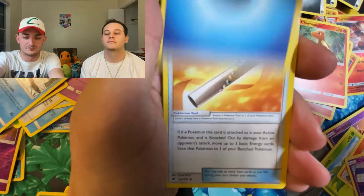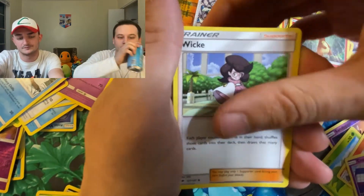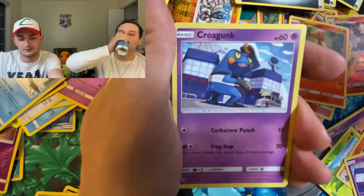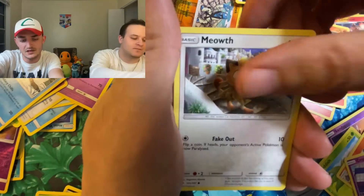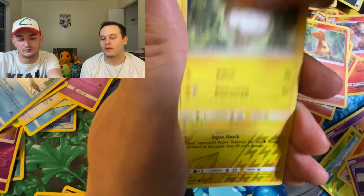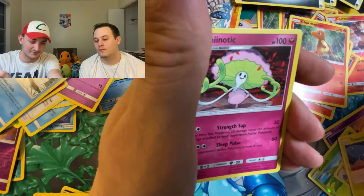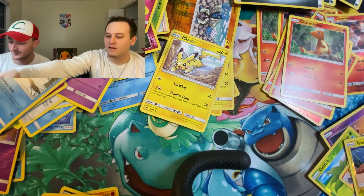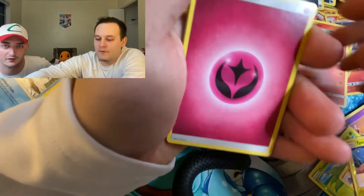Hopefully pull something really good out of this because Dougie's got both — two of the three good holos and at least one more holo than I do. Dougie's always getting all the good stuff. Water Energy, Wishful Baton, Wiki, Lunatone, Croagunk, Magikarp, Meowth, Wimpod, Togedemaru, Reverse Tynamo, and Shiinotic. Non-Holographic Rare. That is not looking good for me.